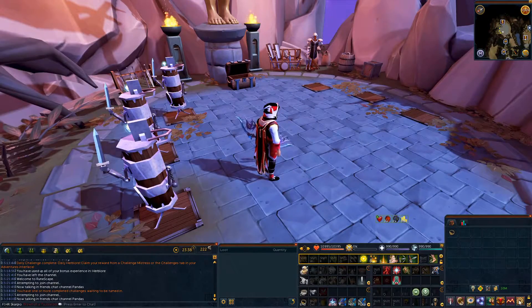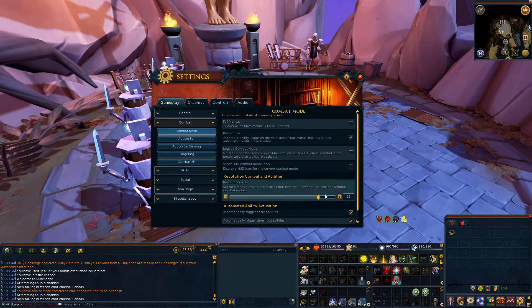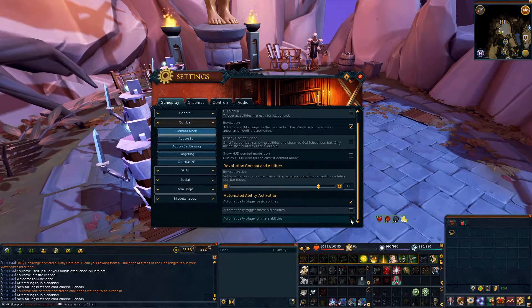Before we start, make sure you turn off auto-triggering for your ultimates and thresholds, since we will be manually triggering them. Here are the fundamentals of this rotation of abilities.